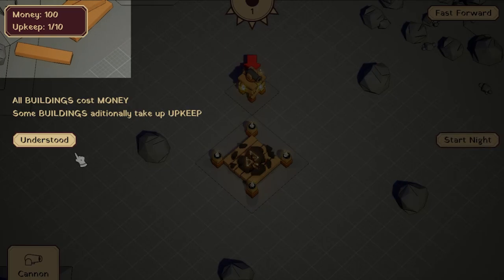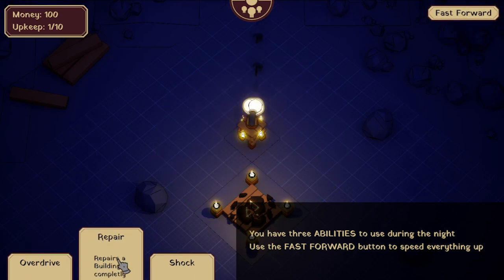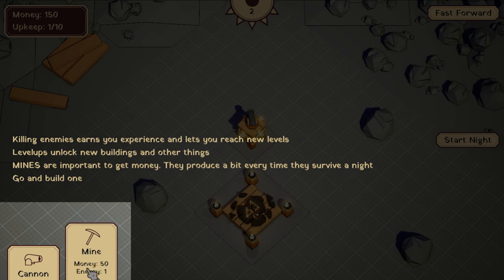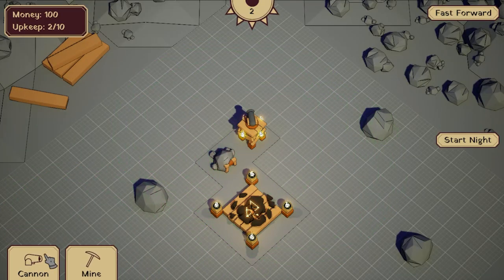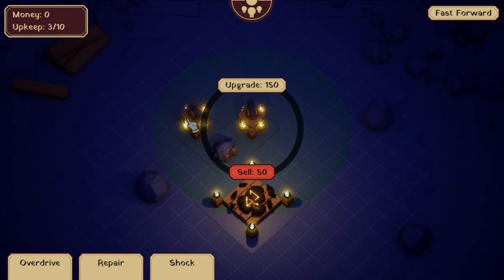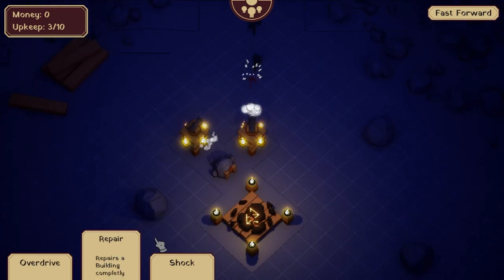A little bit terrible. That was great. Cool. Fairly survives. Build a mine. And I will probably make another cannon, just because that makes sense — made in my brain.